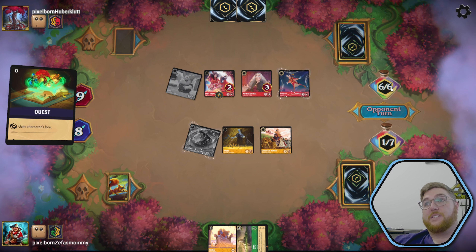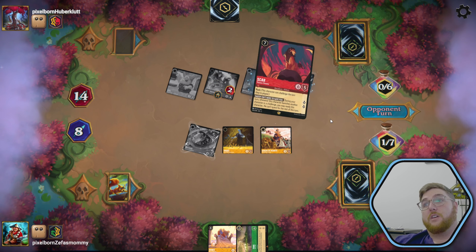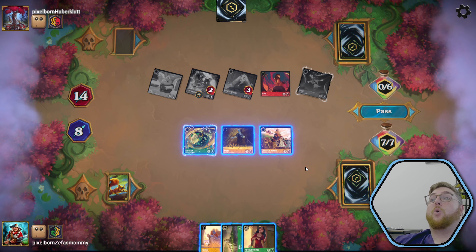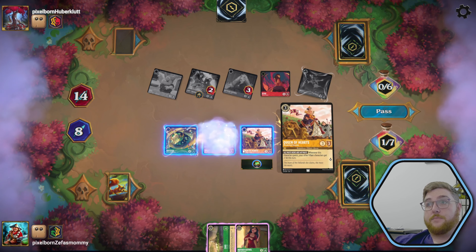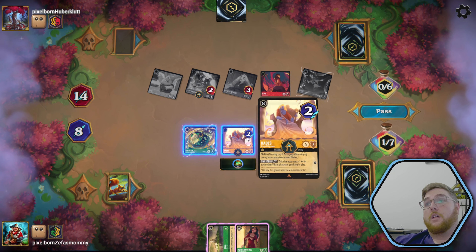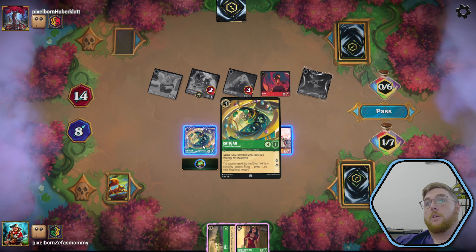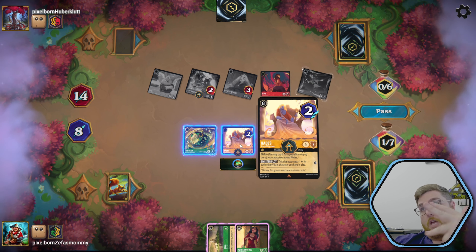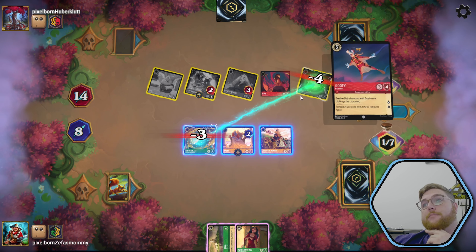They quest — it gains them two and lets them play something for seven. They quest their Queen, quest their Mother Gothel, and quest their Goofy. We see a Scar come to play — this character means opposing characters can't quest. That's pretty metal. Shift Hades — they have nine on board and we need to make it less. How much could we quest for? We would quest for one, two, three, four, five, six, seven, eight — we would quest for eight and go to 16 this turn. Bummer that we didn't do that.